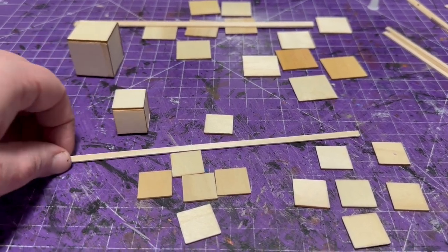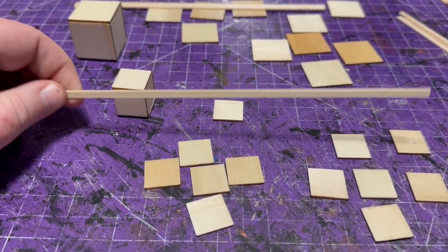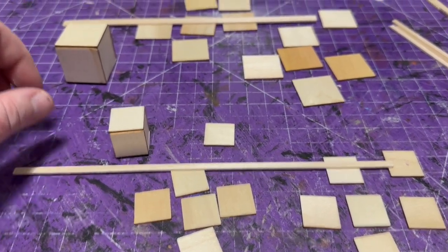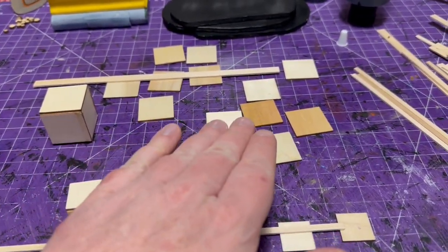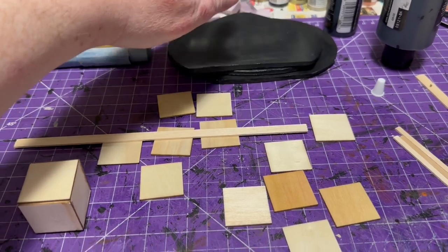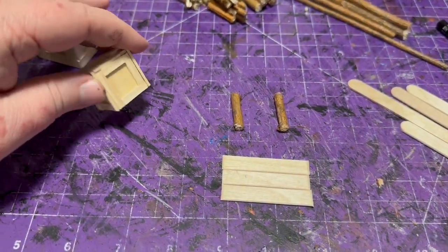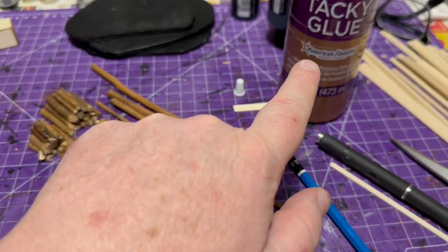I started off by making some crates. If you watched the crate episode you've probably already seen these techniques. I've got some skinny balsa wood and those little square pieces from the dollar store. You make a box first and then kind of frame it out with the balsa wood, and that gives you that crate look. I'm going to make a few larger ones and a few small ones, and I showed you the finished painted pieces of dollar store foam board — that's pretty much what they look like.